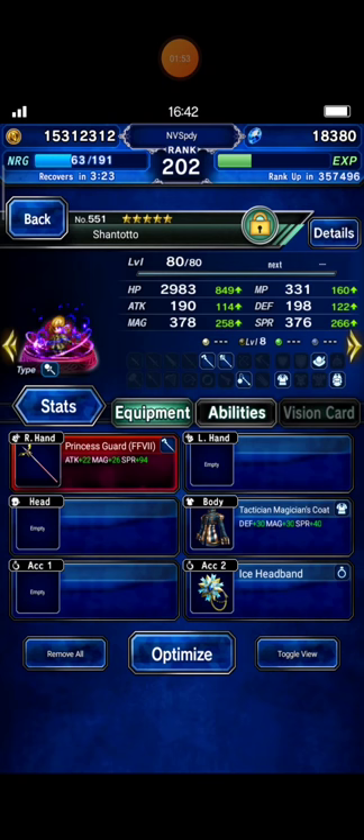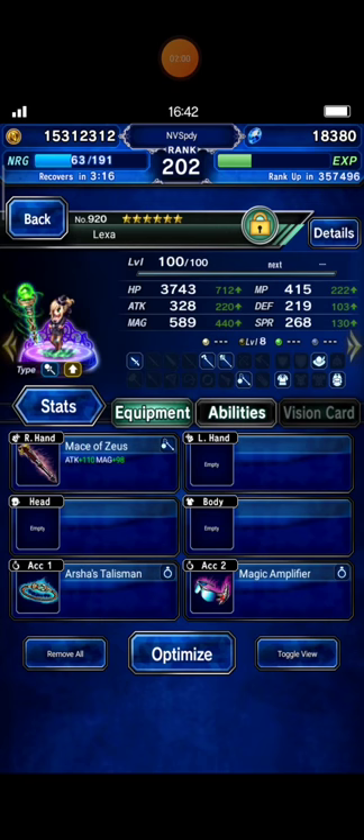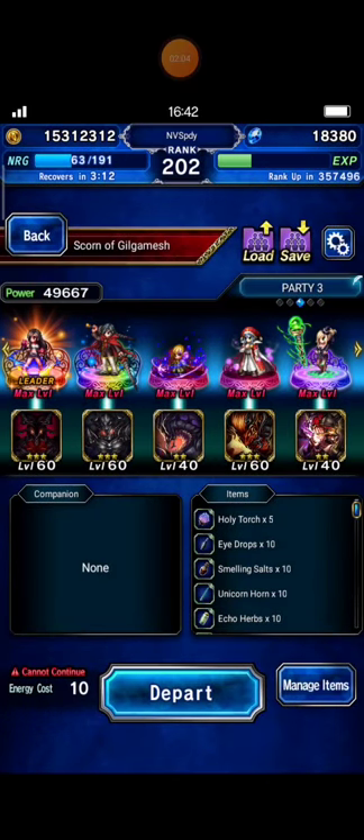You can use his Entrust skill to fill Tifa's limit burst gauge. And I bring Santoto as my chainer. I bring Croa as my buffer. And LESA as my chainer. So, let's give it a try.